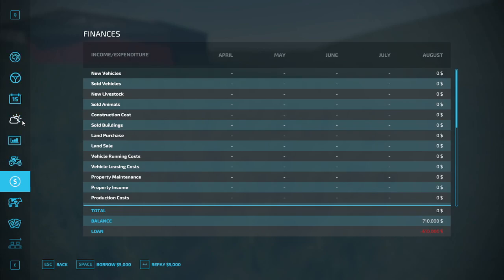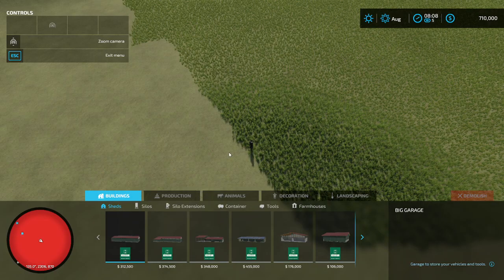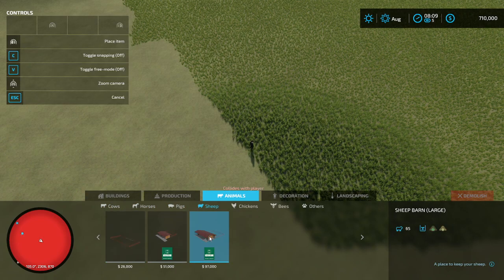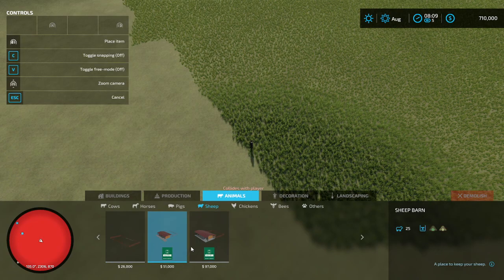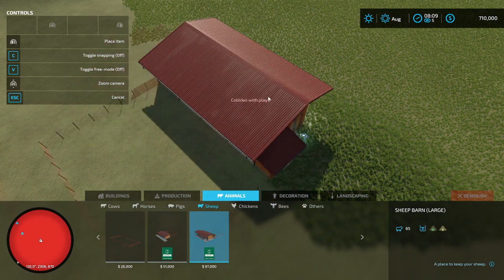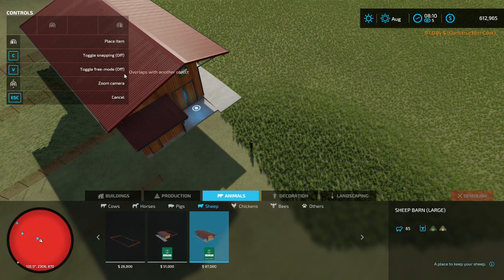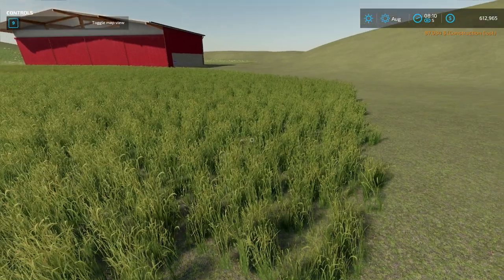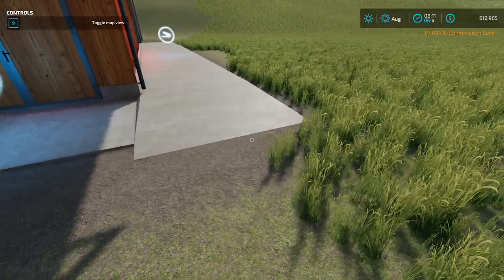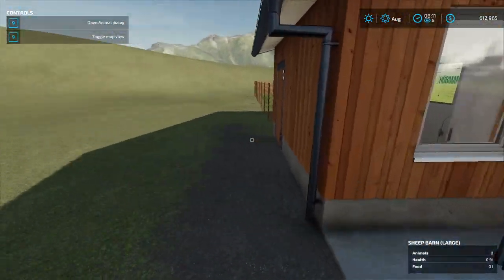We're going to place the building just to buy it and get the save data. Go get some money first — just grab a bunch so you don't have to go back and forth. Hit Escape, then hit P on the keyboard, hit the three lines, hit Construction, double-click it, hit Animals, then Sheep. It should be the sheep barn large — at 97k, that wasn't too expensive. Drag it out and place it anywhere.